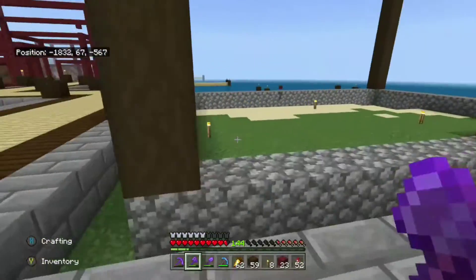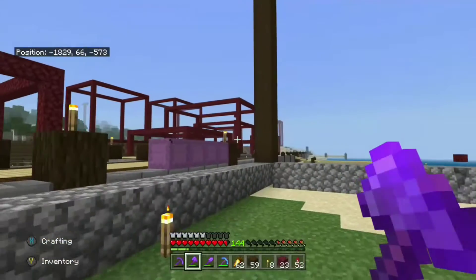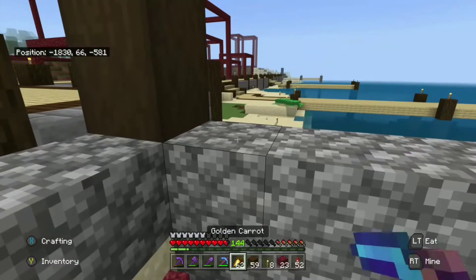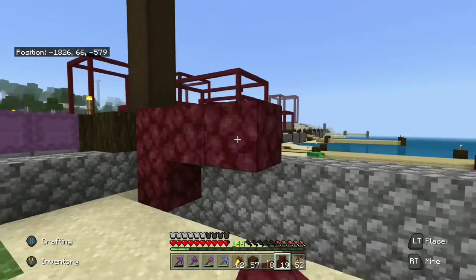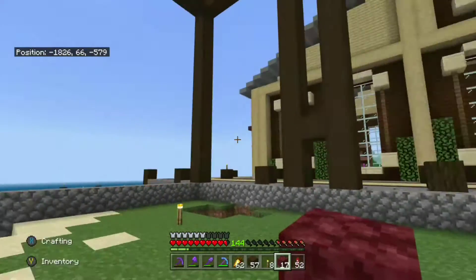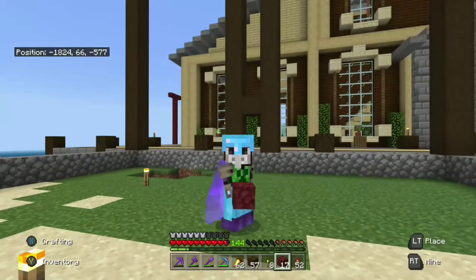The next step is to add the wall blocks. You can do a flat wall if you'd like, or you can do a recessed wall. They both work and it's personal preference. For the recessed wall, you pretty much extend the frame and put your walls one block on the inside. It adds a little bit of depth to the build — we're going to do all we can to make this plain cube not so cube-y.